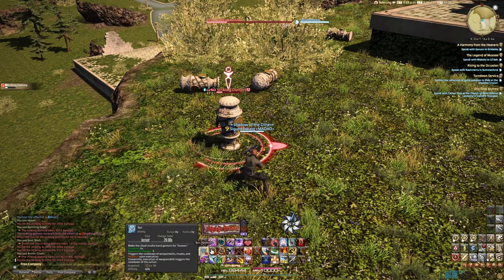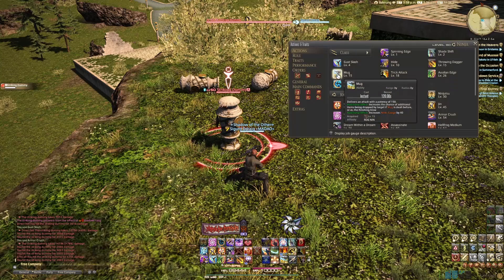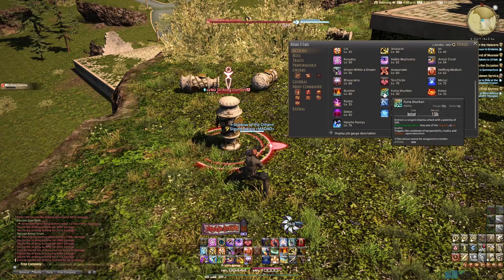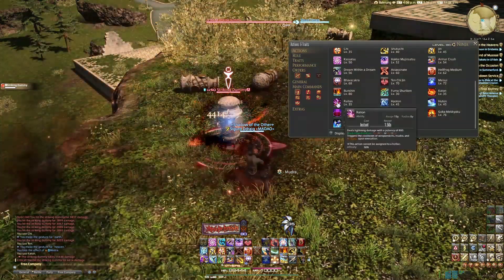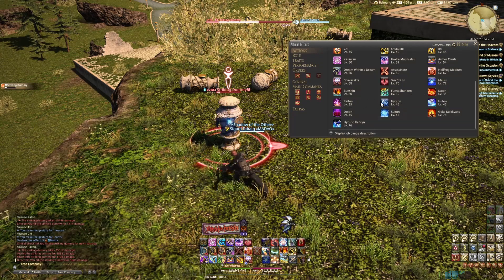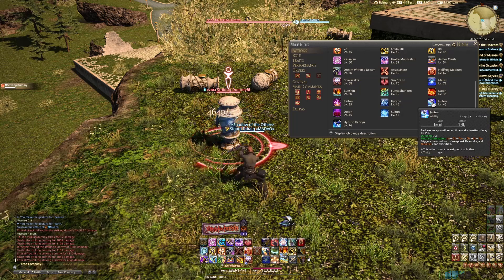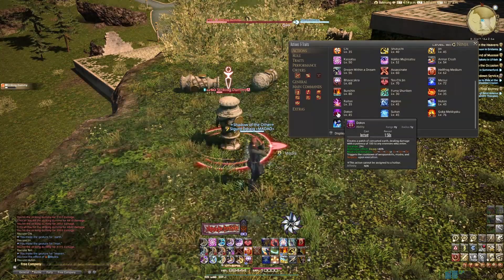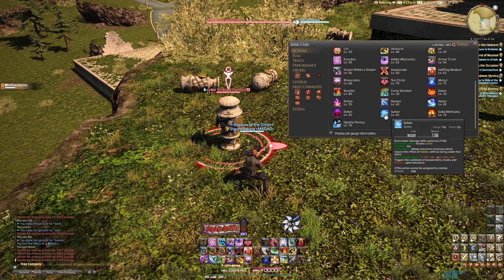In the job window: Fuma Shuriken is 500 potency — very nice, only costs one Mudra. Your Mudra are all tied into the same recharge, so it doesn't really matter how many Mudra anything costs — it's more about maximizing use. Katon is your AoE. Raiton is your single target. Hyoton is a single target with a bind at 400 potency — not as powerful as Raiton at 800 potency, so there's not much reason to use it unless you need to bind something. Huton is your weapon skill Skill Speed buff — you always want to keep that up. Doton is the damage over time AoE. And Suiton is maybe your most important Mudra because it's the one that lets you use Trick Attack — without Suiton you can't use Trick Attack.